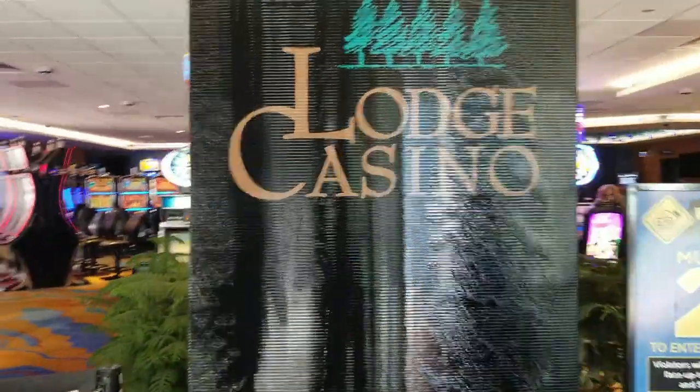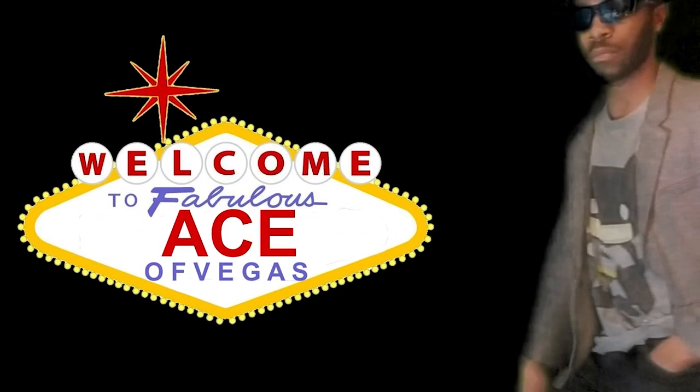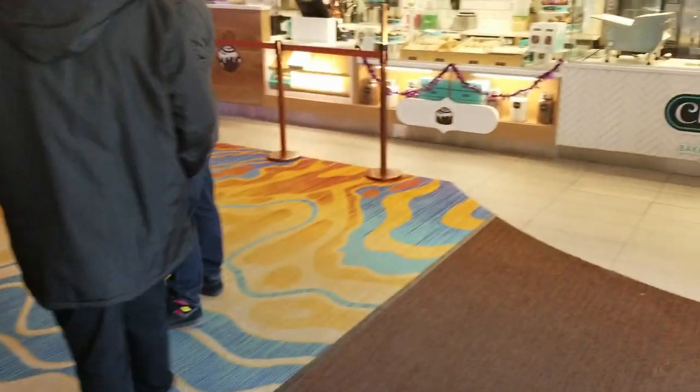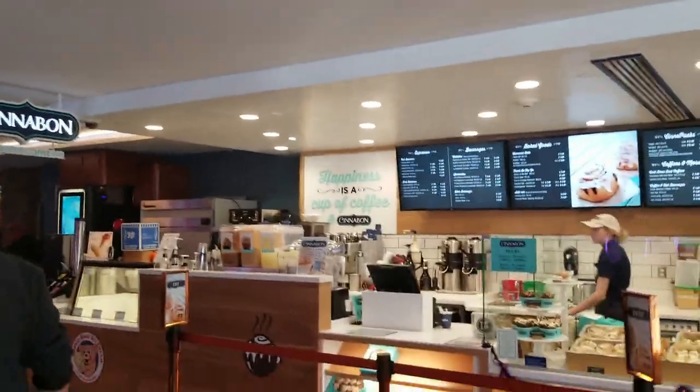We're doing a walkthrough of the Lodge Casino, which is a real popular one in these parts. It's the Ace of Vegas. Man that smells good — why does it smell good in here? Oh, they got a Cinnabon. Alright, this casino wins. This is the best casino straight off.